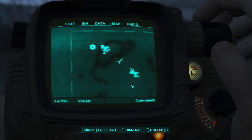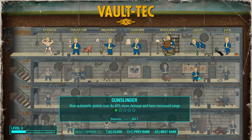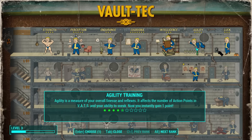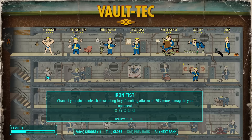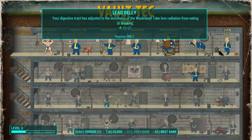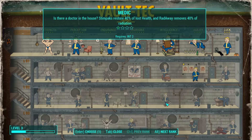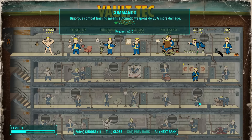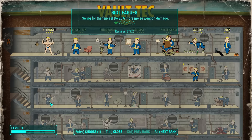That part's done. Oh, I have a level too — let's level it up here. We have level three. We went first time around with Gunslinger — non-automatic pistols now do 40% more damage and have increased range. That's always pretty useful. Charisma, Cap Collector, Toughness, damage resistance, Pickpocket, Iron Fist — what would lockpicking be? We have Medic — Stimpaks restore 40% more health. Commando — automatic weapons do 20% more damage. Find more ammunition in containers — that sounds good. Big Leagues — that's for melee attacks, right?